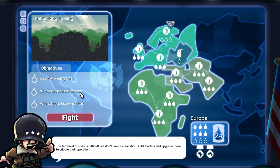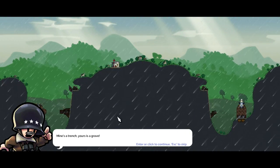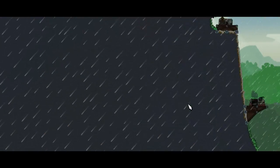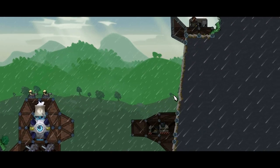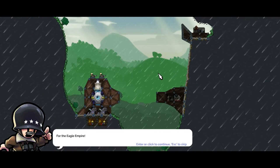Here we go then, our final mission — That Sinking Feeling. Destroy the enemy fort, win with a spotless reactor, and win without a heavy mortar. The terrain at this site is difficult — we don't have a clear shot. Build mortars and upgrade them to cripple their operation. Well, clearly I'm not allowed to actually upgrade them. I thought we had left trench warfare in the 20th century. Mind your trench — yours is a grave. That's rather dark, isn't it? The dragon army are right on our doorstep. Protect your reactor with these machine guns. Connect to the workshop to build your mortars. For the Eagle Empire.